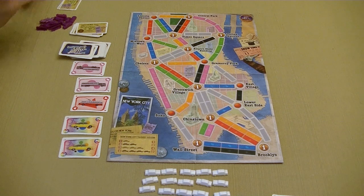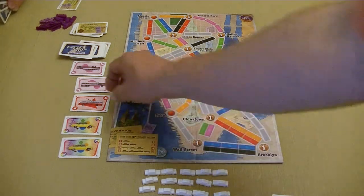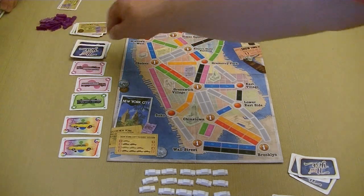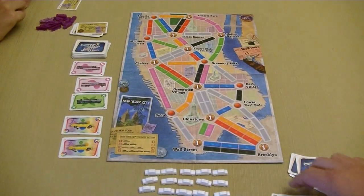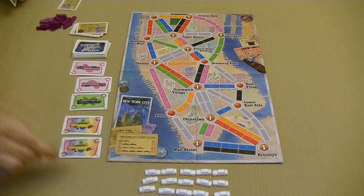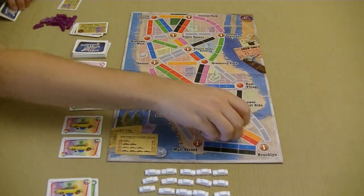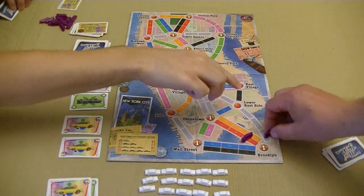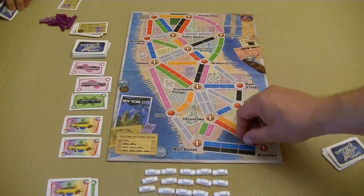Chris took a green from the display and took a blind draw. I'm going to take this red, which is immediately replaced, and then take one off the top as well. Can you put me down at Brooklyn to the Lower East Side? This one we don't have a scoring board, so at the end we will actually go and score points looking at our routes.